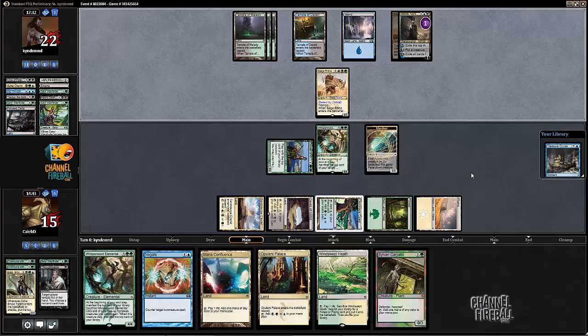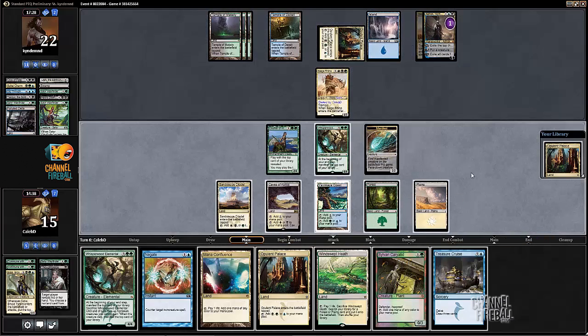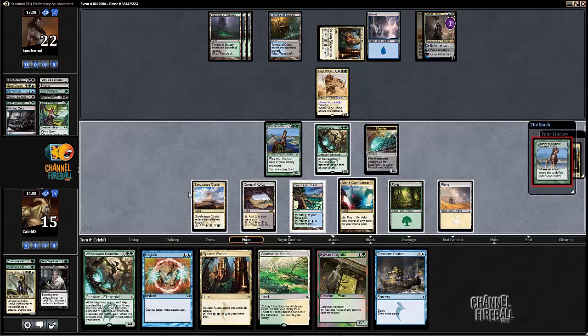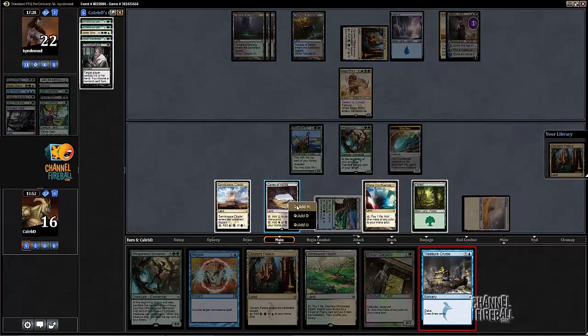Okay - Siege Rhino. Is this a beatable card? We have a Treasure Cruise. I kind of just want to play a second Whisperwood Elemental. We can pay three for Treasure Cruise though and hold up Negate - that's kind of nice. Then we'd have to play the Mana Confluence from our hand. I think we're going to be in good shape regardless, so I want the Treasure Cruise to resolve. I'm going to play the Mana Confluence even though we're not getting Courser value - I'll lose a little bit of life - then fire off this Cruise.